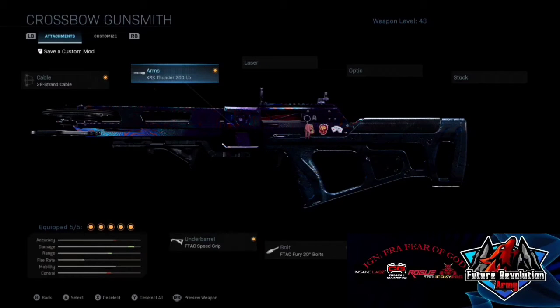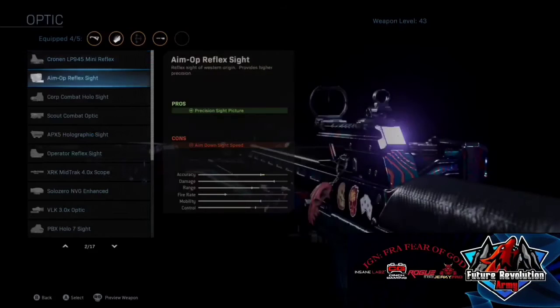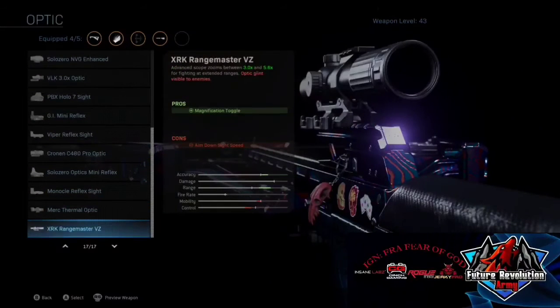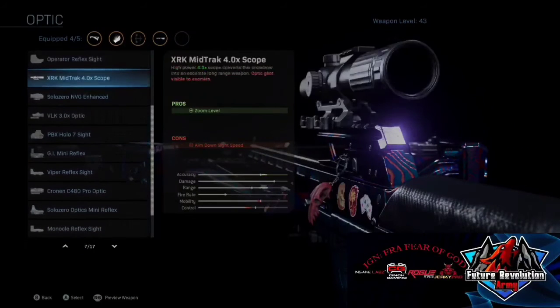When going for the long shots, I took off the F-TAC Fury Bolts and put on either the XRK Mid Track 4x Scope or the XRK Rangemaster VX — whichever is more suitable to your needs. I found myself using the 4x a lot more; I found it to be a lot more useful than the other option.